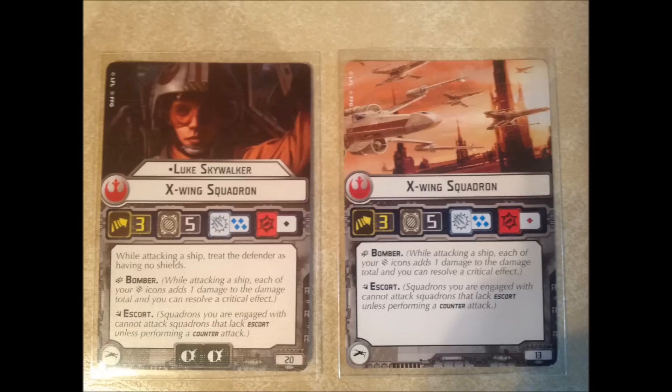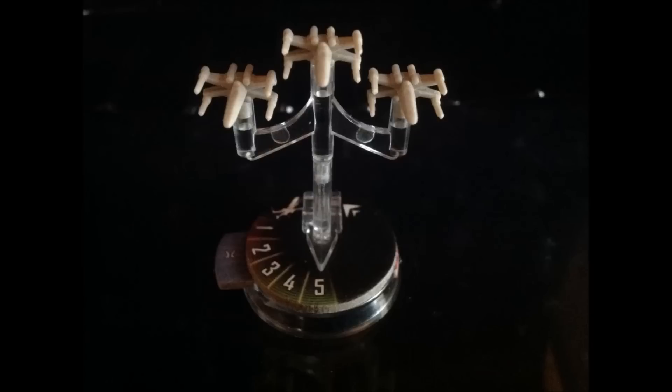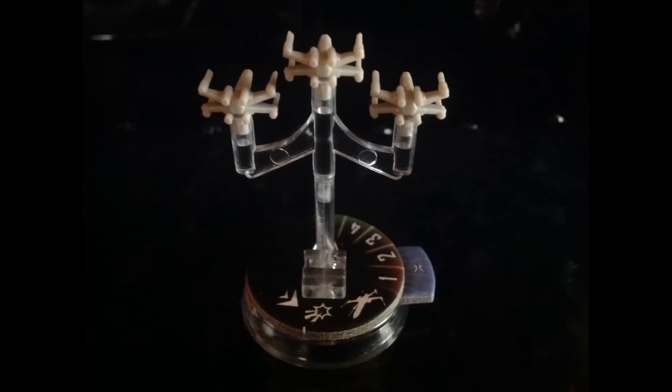Luke Skywalker has the same pros as the X-Wing squadrons, with two key differences. First, he rolls a black die against ships, which is amazing — black dice can do a whole lot of damage. His top ability makes it so when attacking ships, you count them as having no shields, so his attacks go straight through. If he deals a crit, it goes straight through the shields into the hull, dealing a face-up damage card — really, really good. His downside is cost: 20 points, which is really expensive. His defense tokens are pretty good but unlike Howl Runner he can't just cancel all attacks, so you have to be a bit more careful. I think you use him the same as the X-Wing, but be more cautious — you're paying a lot of points for him. He can be super helpful against the capital ships.